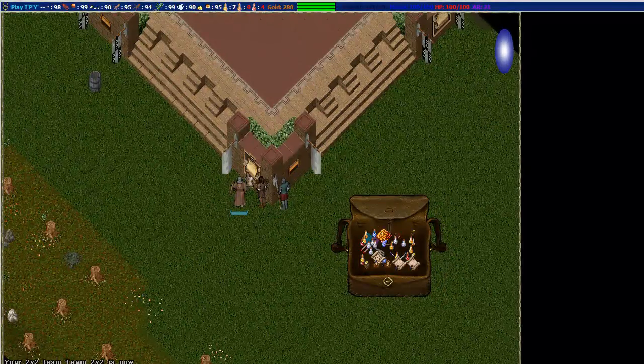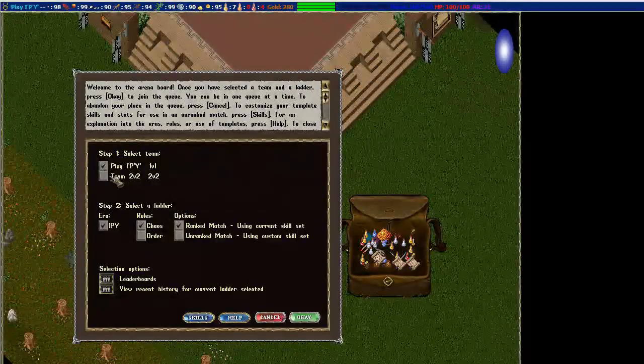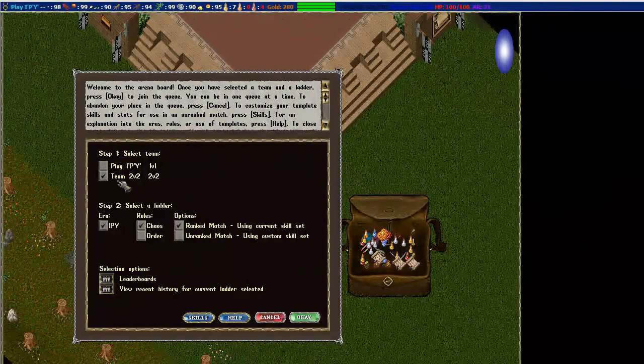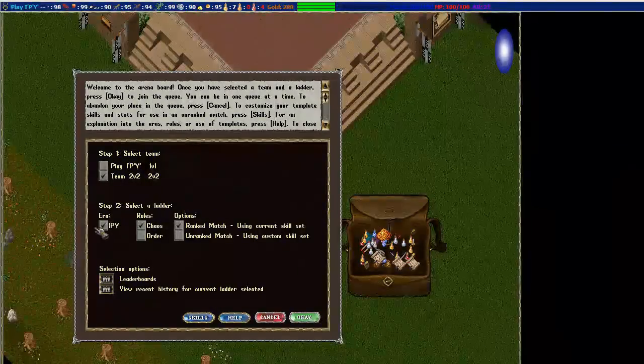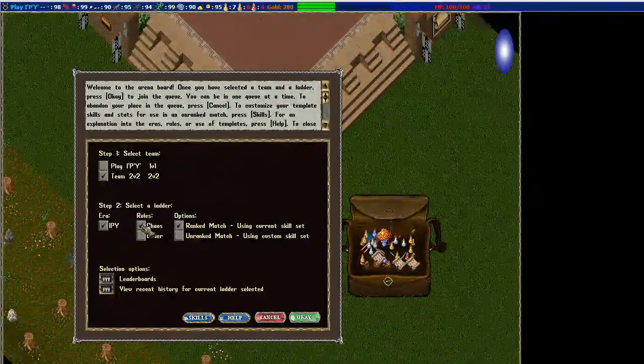You come over to the board and double-click it. Here's my initial team I made before the recording, here's the 2v2 we just made, and now you can also make a 3v3 team. Down here is the era you can select - there will also be a UOR, a Renaissance era.